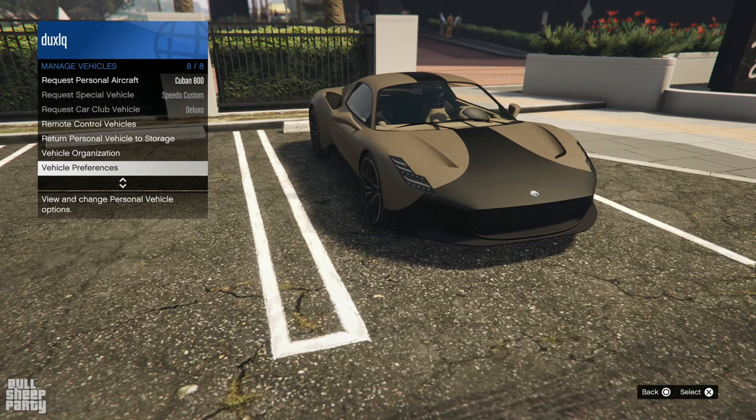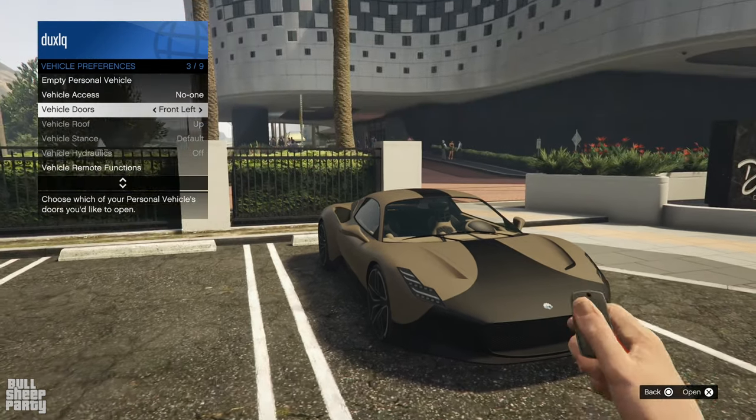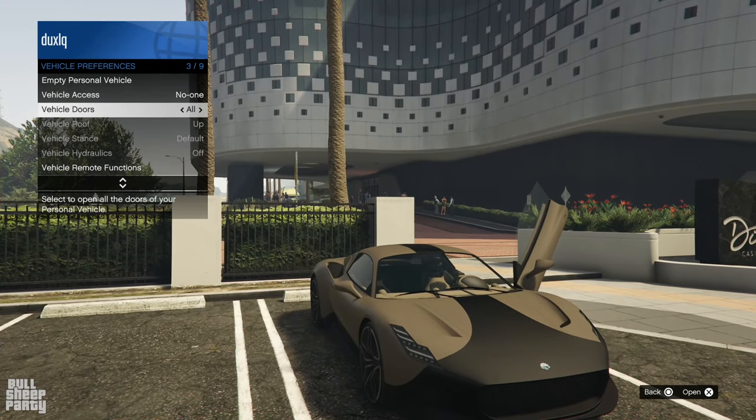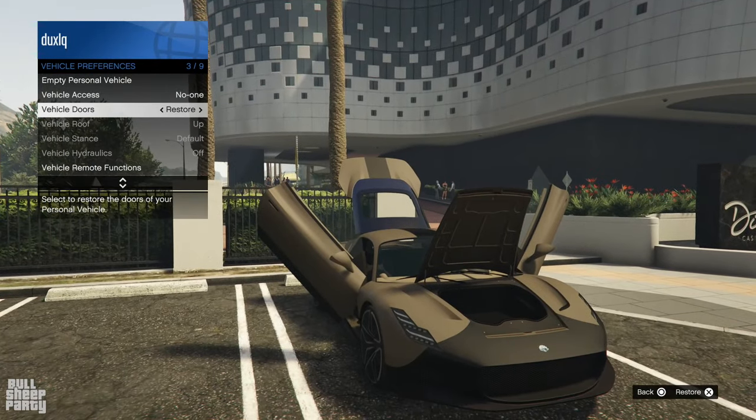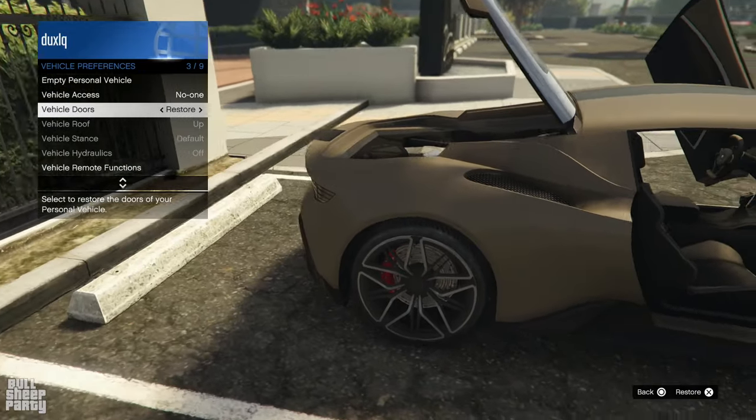In terms of vehicle interactivity, this is what you can do with the vehicle. You can open both of its doors, the hood and the trunk — which on this vehicle are reversed! Because, well, it's a rear engine type of deal.